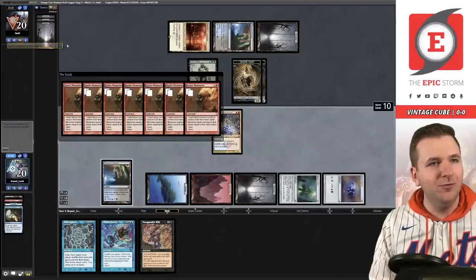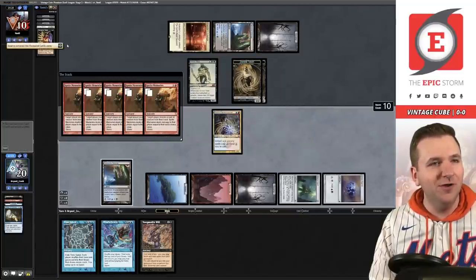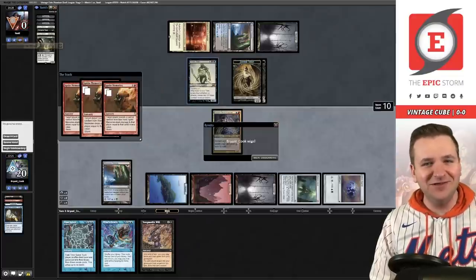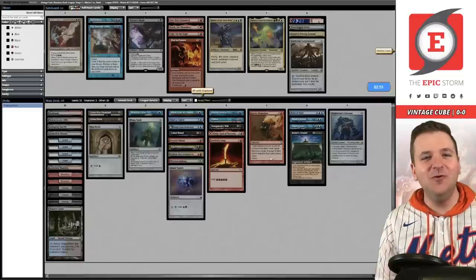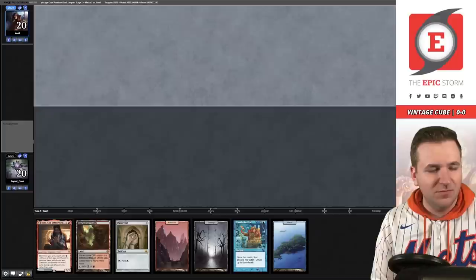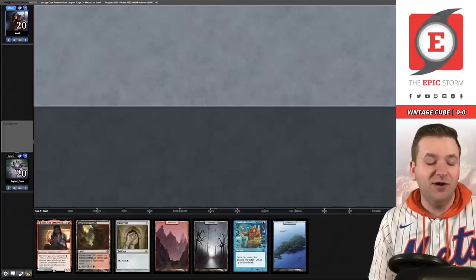Maybe not. They revealed Iona — Iona again. We got there; that was actually a little bit dicey but we did it. Ignite Memories, op. We will submit. Next game: turn two Bargain and a Frantic Search — running Search on turn three. I think I'm into this. Also if we somehow find Tinker it's a very fast Tinker.